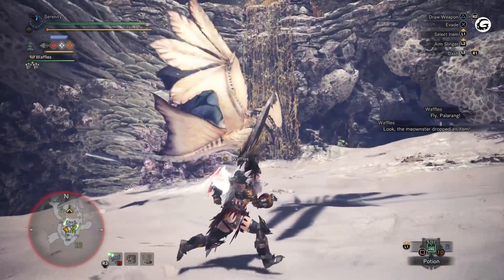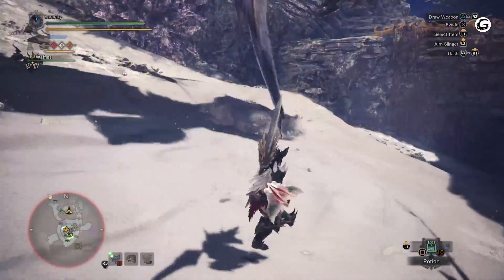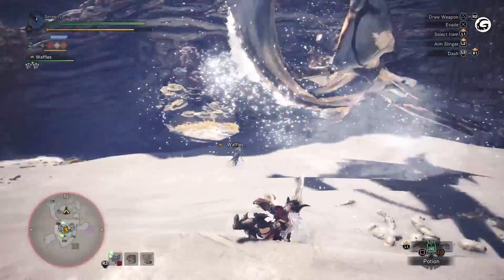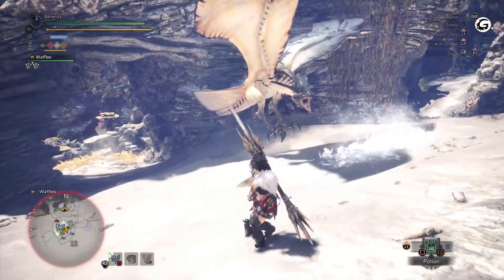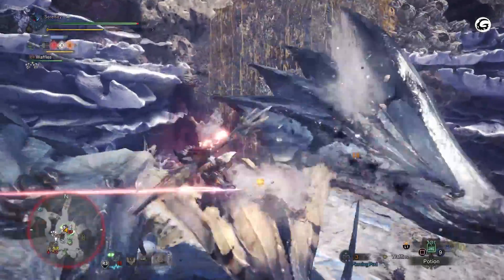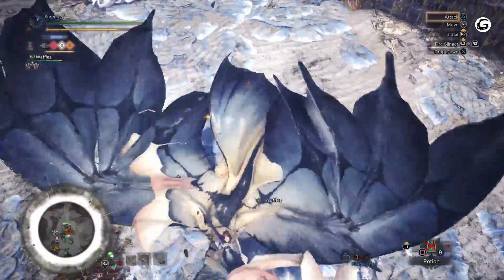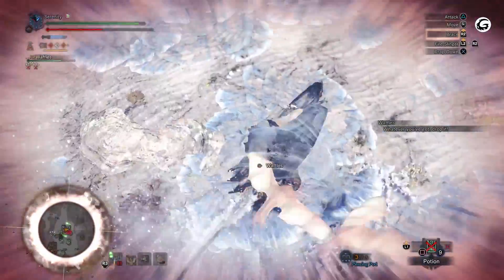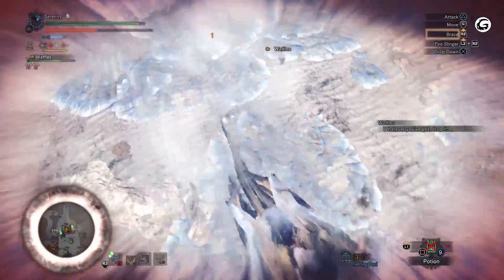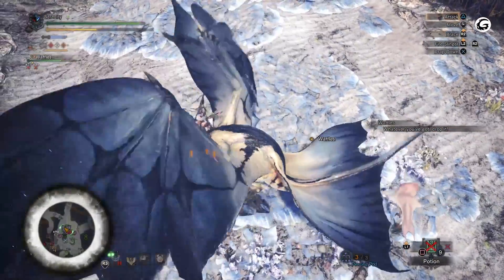Legiana does not spend much time on the ground during this fight unless it is tired or has been weakened enough. When going into the battle, it's best to bring along weapons that allow for higher mobility for the hunter and have attacks that allow easy mounting, such as the insect glaive. This weapon allows the hunter to move and dodge quickly while the weapon is drawn, has specific attack combos to easily get on top of the monster, and can hit Legiana while it is up in the air by the use of the Kinsect. Using any means to knock the monster back down to the ground before fighting it gives the hunter a big advantage.